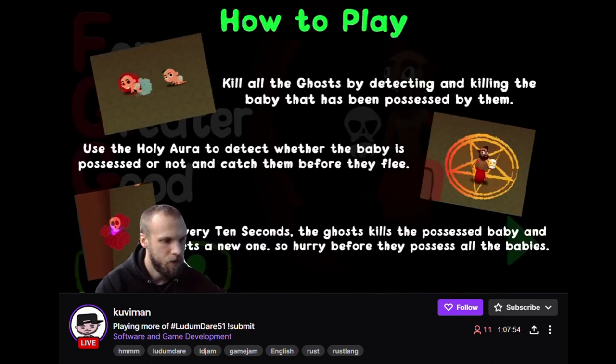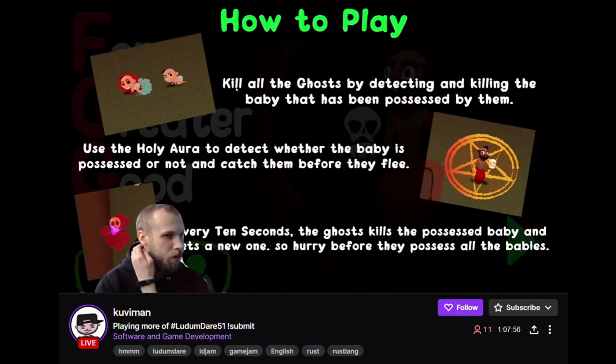"For greater good?" — how to play: kill all the ghosts by detecting and killing the possessed baby. Every 10 seconds you get to kill the possessed baby and the ghost gets a new one. So hard before they possess all the babies.